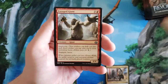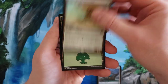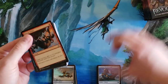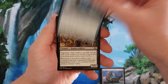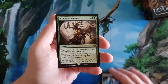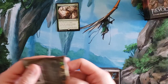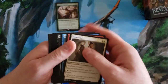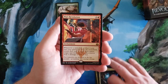Invigorated Rampage, Enraged Giant, Consulate Dreadnought, Aether Spear, Harvester — Forest and energy. Looking at the uncommons, nothing too crazy, but Fatal Push is pretty cool. Shielded Aether Thief, Sly Requisitioner — yes! Pacification Array, Rishkar's Expertise — okay, good rare. Weldfast Engineer, Treasure Keeper, Hidden Stockpile, and Pia's Revolution.